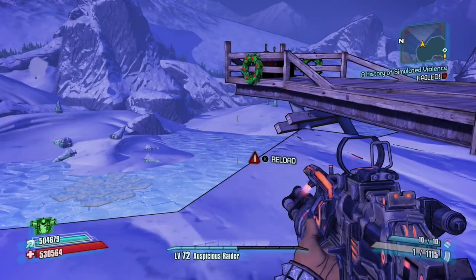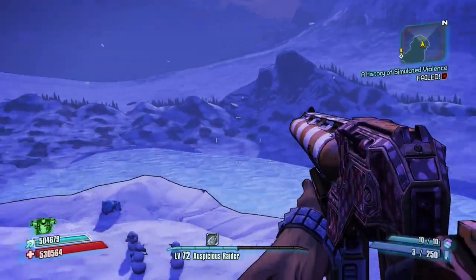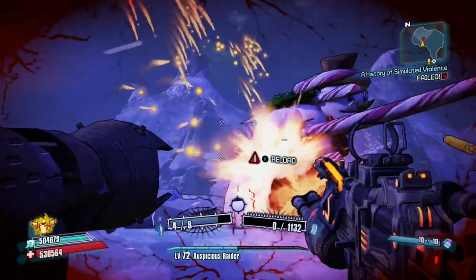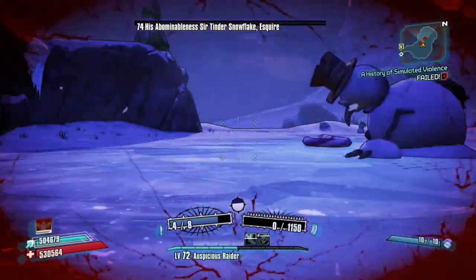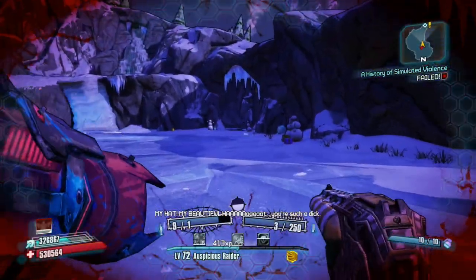Put two random guns in slots 3 and 4. Right before you Gunzerk, go to your slot 3 and Gunzerk, because if you didn't know, it auto-refills your guns to max ammo capacity. Then shoot your main hand first, and then shoot your rocket launcher right after. You should get a really annoying sound — and that's how you know if you did it right.